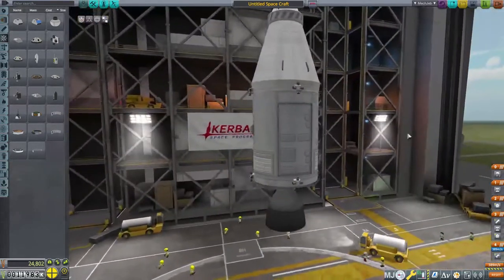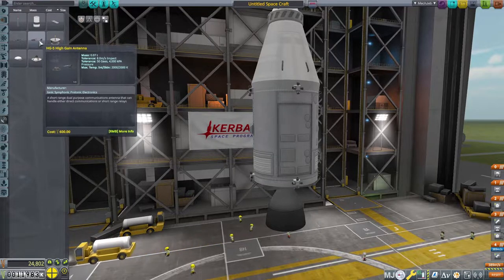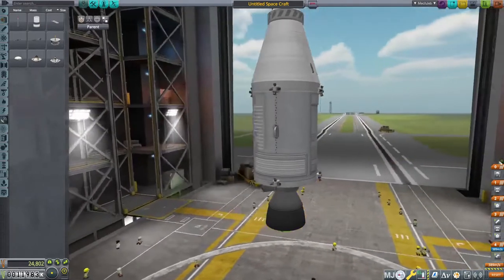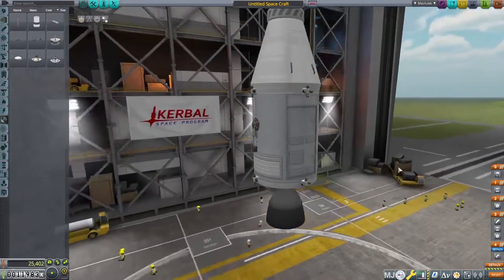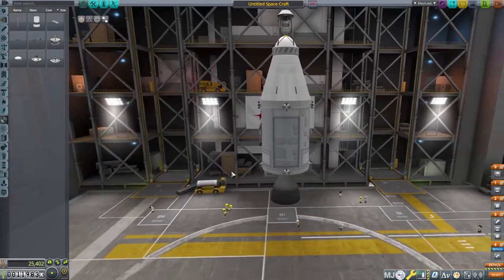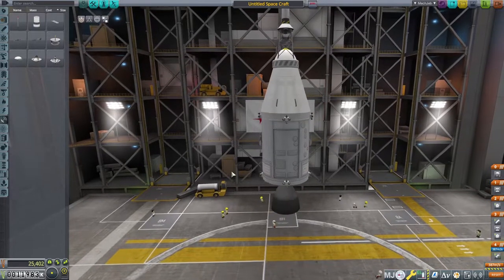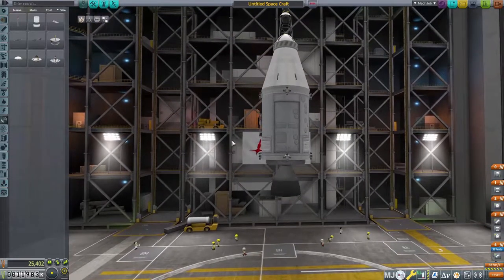Only thing we've got left is let's go ahead and get some communication — we're going to need the high gain antenna. Let's just put it in the middle — screw it, it's fine. That looks good. All right, it's not the best looking — if I was using mods I could get it looking a whole lot better. But yeah, this right here is the command service module. Not that bad.